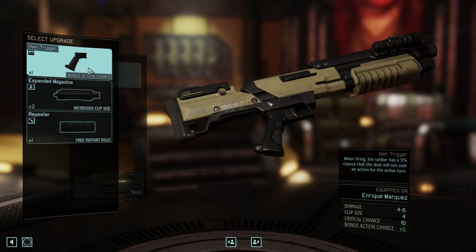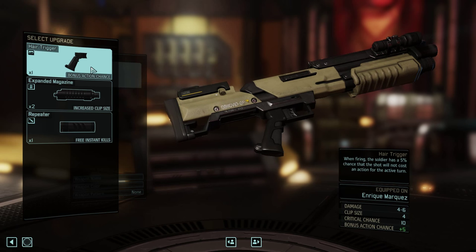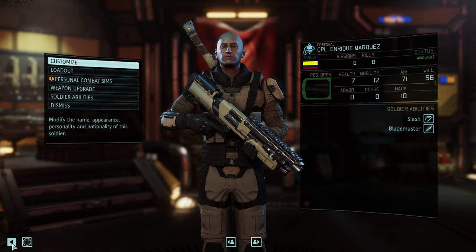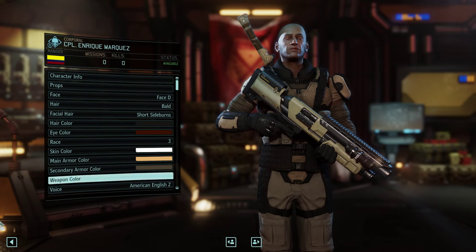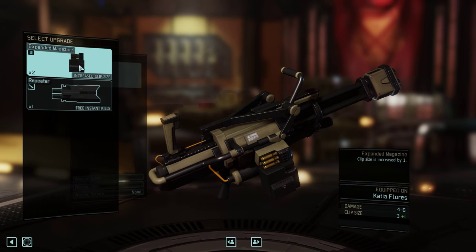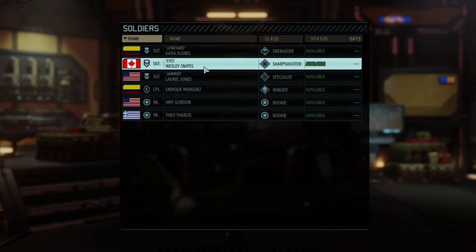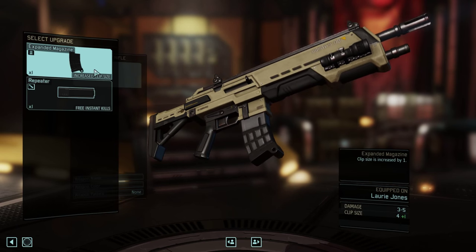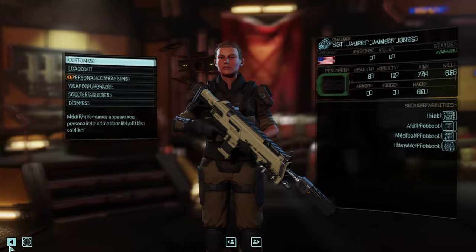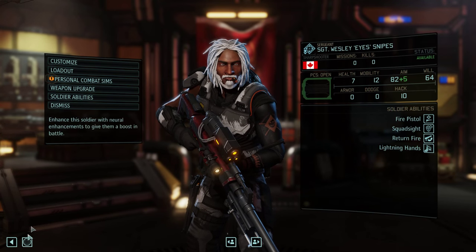One of the next areas to check out is weapon upgrade customization — I'm going to go into this in a lot more detail in future episodes. Each upgrade has some bonuses: whether it be aim, bonus action chances, or some even have instantaneous kill chances — like a 5% instant kill chance, or a permanent aim increase of plus 5%. Clip size is pretty invaluable on the Grenadier class for obvious reasons. You could truly spend hours just customizing your loadout, your character, your weapons. The possibilities seem endless.